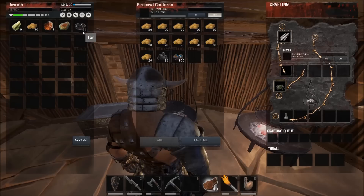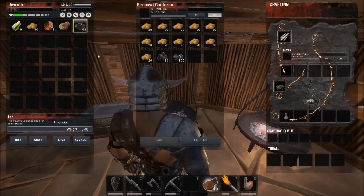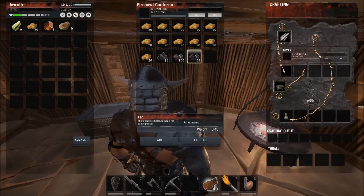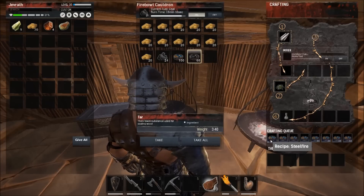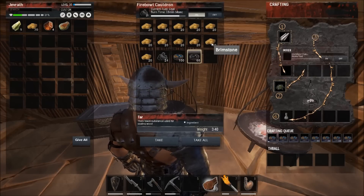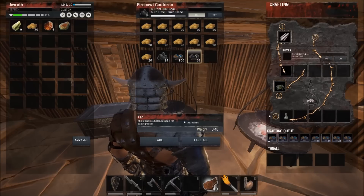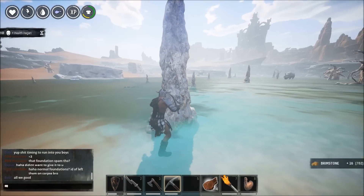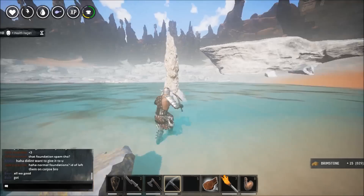Moving on to making the steel fire — this is very simple. You need tar, which is a byproduct from the tannery, and you mix that in the fireball cauldron together with brimstone, and that creates steel fire. A small tip: since you need the fireball cauldron multiple times — to make steel fire and to make the dragon powder — just make a couple of fireball cauldrons. It will help you a lot.